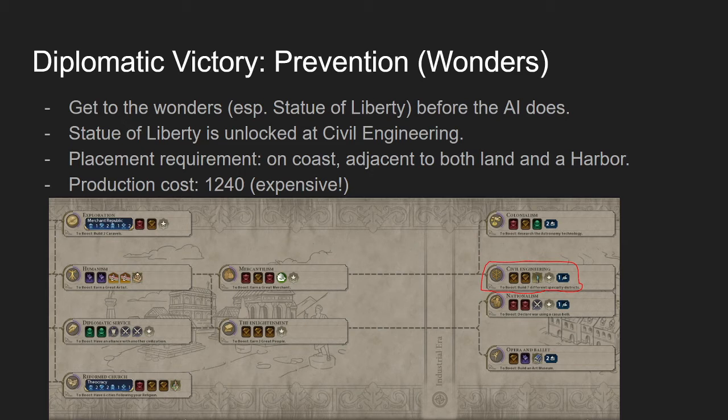In a worst-case scenario, if you notice someone threatening to win in the medieval era, you could rush out a settler around the time you're at Humanism, so that once you reach Civil Engineering, you can rush developing a coastal city as fast as possible and build the Statue of Liberty in a reasonable amount of time.